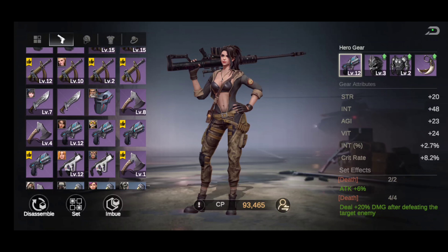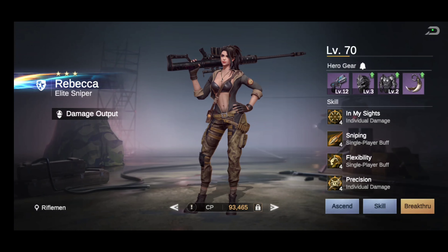I managed to max out Rebecca on this fixer-upper account, and honestly this account is getting better than my main, which is a little scary. I've been putting a lot of focus and effort into it. Anyway, make sure Kelly is in the lineup with Rebecca for sure — tag her along with Kelly, get that buff, and you're good to go.